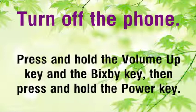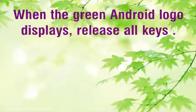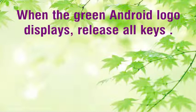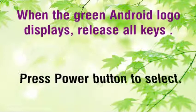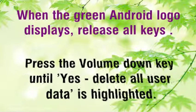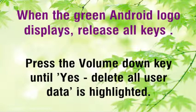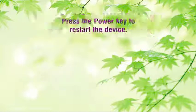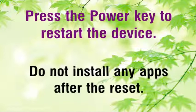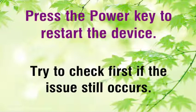Turn off the phone. Press and hold the volume up key and the Bixby key, then press and hold the power key. When the green Android logo displays, release all keys. Press the volume down key several times to highlight wipe data, factory reset. Press the volume down key until yes, delete all user data is highlighted. Press the power button to select and start the reset. Press the power key to restart the device. Do not install any apps after the reset — try to check first if the issue still occurs.